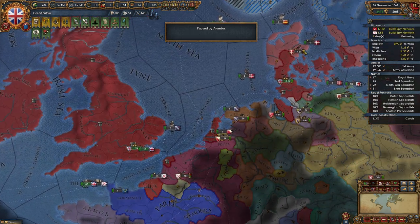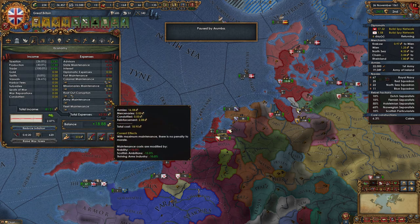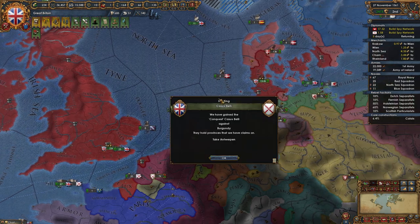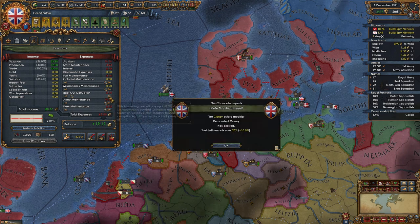Loans — that is the big thing. I've gotten rid of pretty much all our mercs by the way. We have no more mercenaries because we don't need them at the moment, and because they are expensive. Even when you have a lot of money, you don't want mercs — we're making 20 ducats a month again.